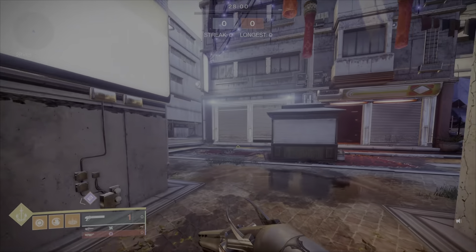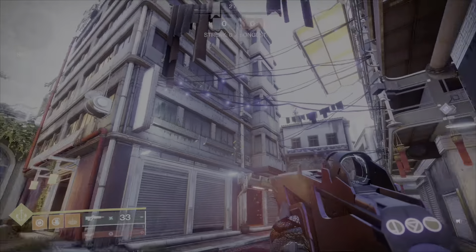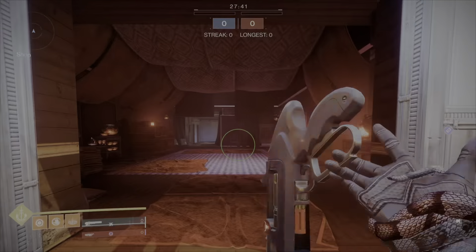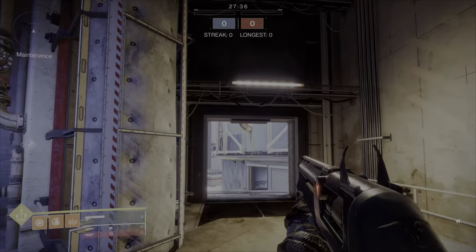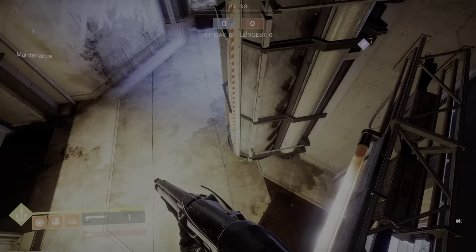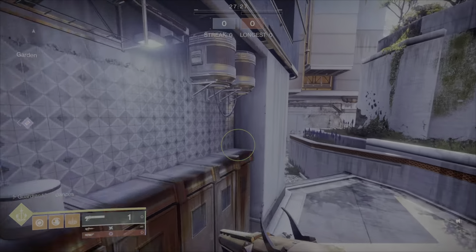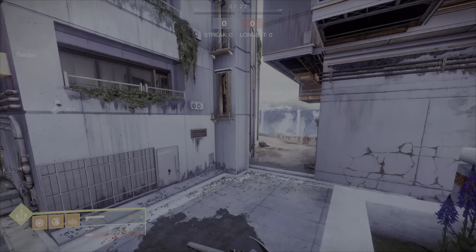There's one up here — you can get on top of here, which would piss me off. All these lights you can stand on — right there, right there, right there. Basically just off angles in general, just mess with people. This one people don't know about. I'd probably get off the game if somebody killed me in one of those spots just chilling.